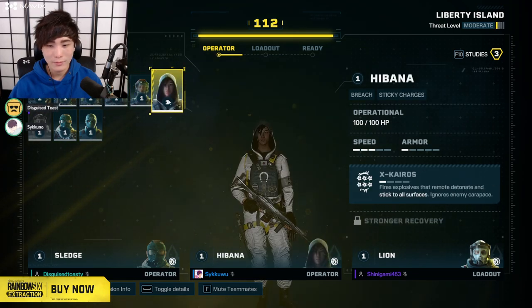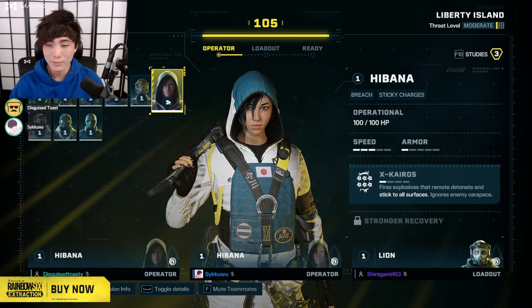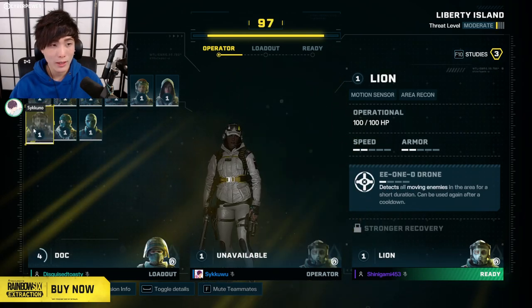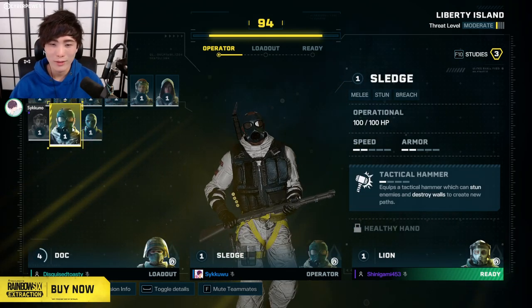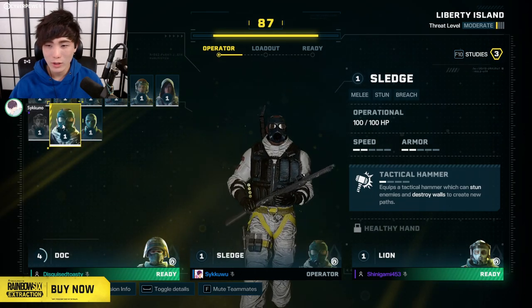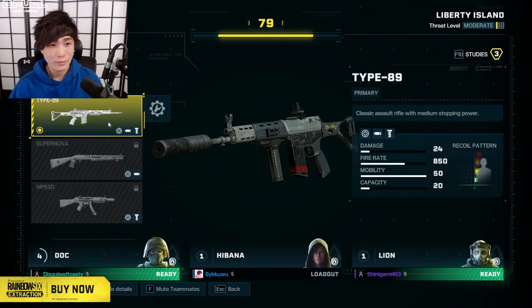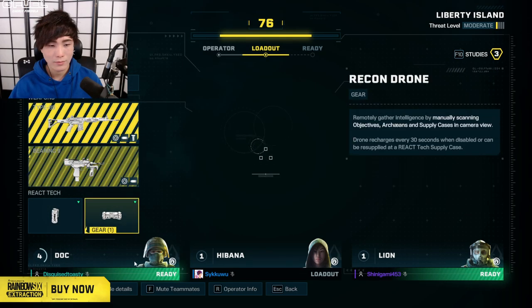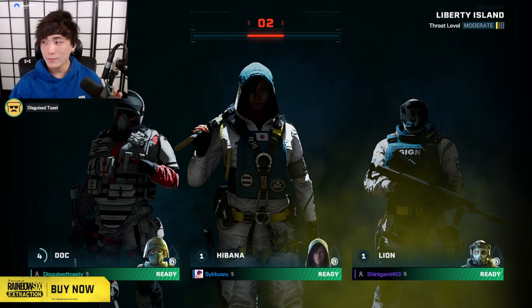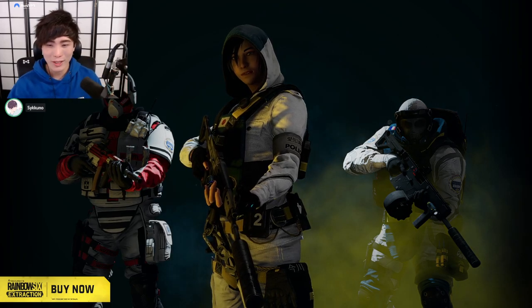Hopefully it's working. Which operator? I was thinking this one because their ability just shoots explosives. Or the healer — the healer was the other character. You're level 4, I'll be the healer. Or the guy with the hammer — it sounds funny. You can break down walls, and it says you can stun enemies. I'll just try the explosives, it seems useful. Confirm load — there we go. Let's go! It looks like it's working — it doesn't think I'm hacking anymore. Not terrible.